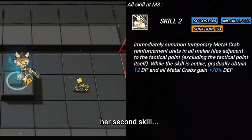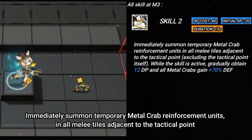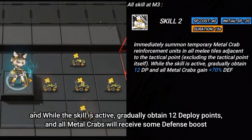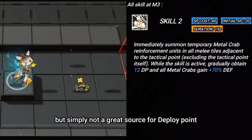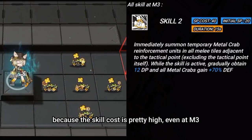Her second skill immediately summons temporary metal crab reinforcement units in all melee tiles adjacent to the tactical point. While the skill is active, she gradually obtains 12 deploy points and all metal crabs receive a defense boost. This is a great crowd control skill, but simply not a great source for deploy points, because the skill cost is pretty high, even at mastery 3.